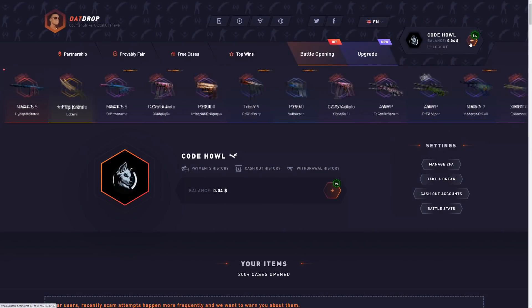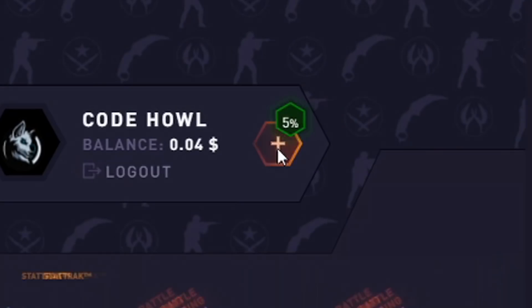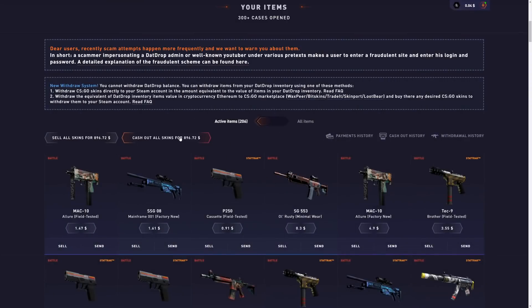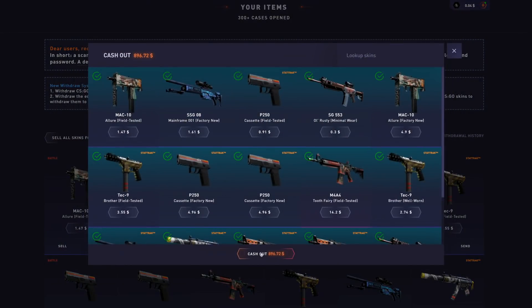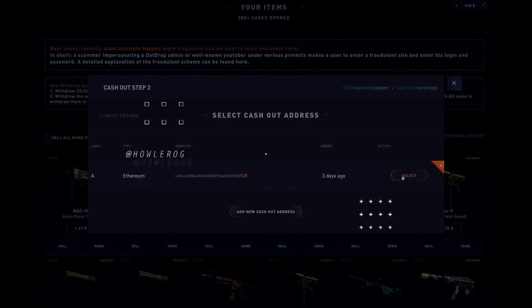If you want to play on Datrop, get yourself a 5% deposit bonus and support me. Click the promo code button, type in the code HAL — super simple. That's going to be it for today. If you enjoyed this video, make sure you smash the like button and subscribe. Use code HAL and peace out.